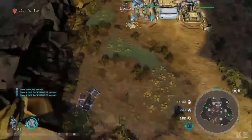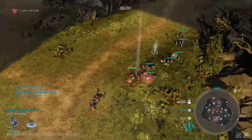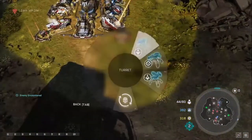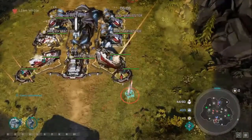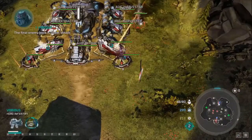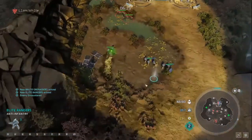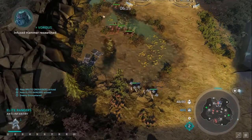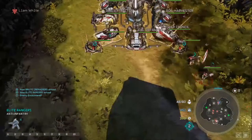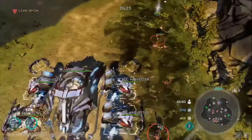We decide to push up to the main base, but the opponent is actually getting aggressive - that is a lot of Flamers. I immediately swap to upgrading to an anti-infantry turret. The reason: if the opponent decides to push now they will do a lot of damage since my army is on offense. If they're not going to come back and defend, I've got nothing to defend at home, so I have to take precautions.